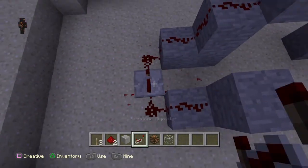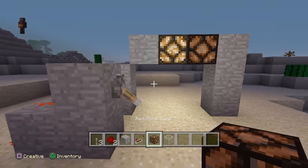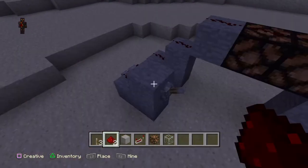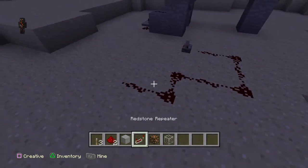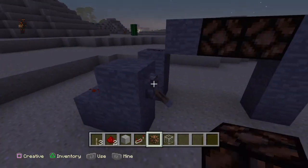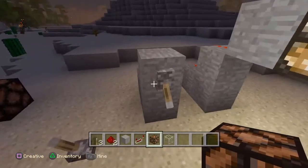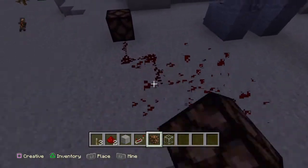If you want, you can put a delay — four ticks. Sorry guys, there we go. Let's just do one more. See? Now if you just do this with regular redstone, as soon as you do that, watch — it comes on right away. But with the delay, you gotta wait a couple seconds. In a couple seconds, you turn off. That's four ticks.